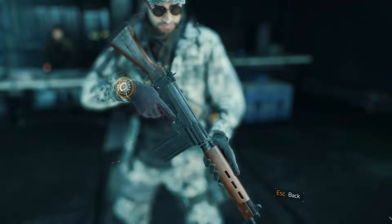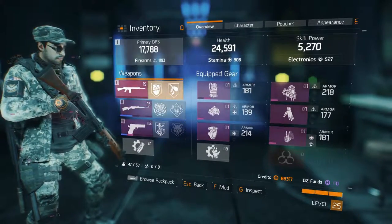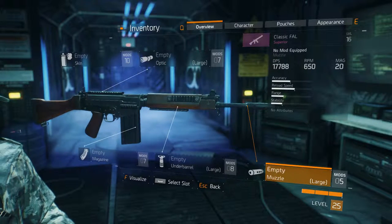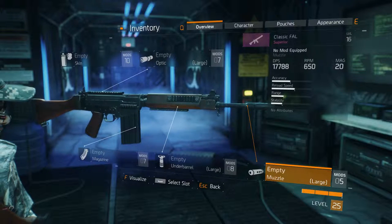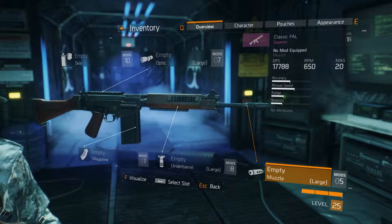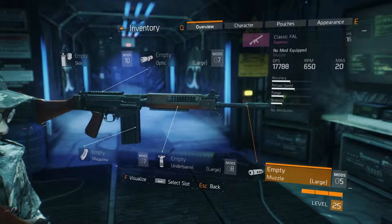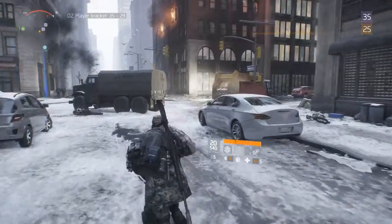Here we have the classic fell. This gun looks good, let's see what it has on its stats. It's a purple level 16 gun — DPS of 17,788, rate of fire 650, magazine capacity 20. The accuracy is okay, reload speed is good, range is okay, stability is okay. It's pretty much a vanilla setup, so let's see what it can do.